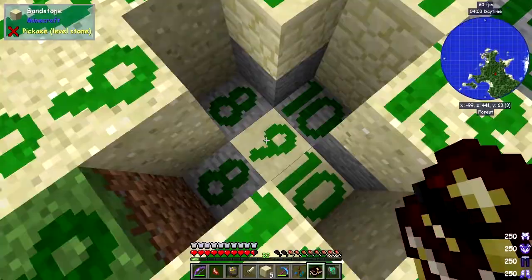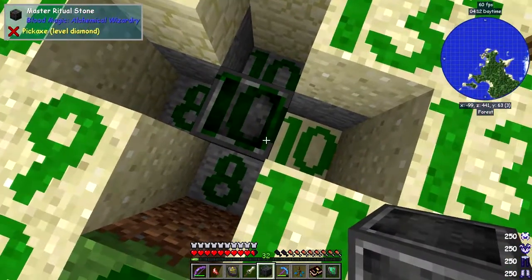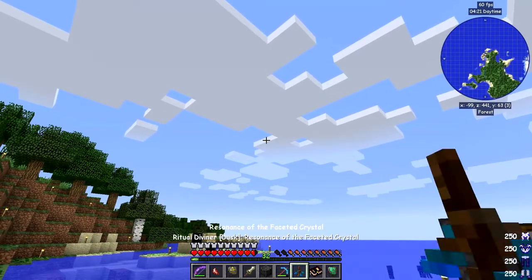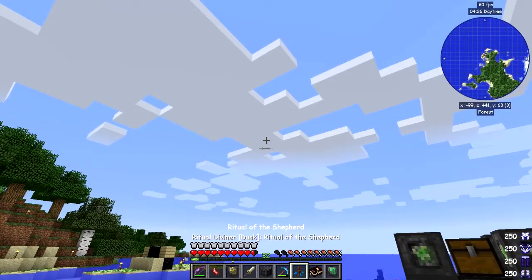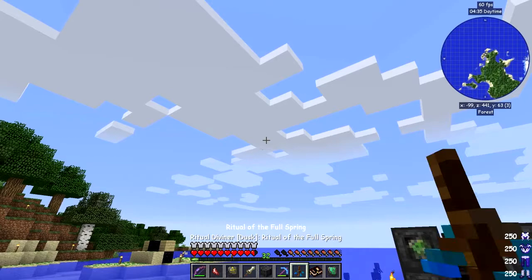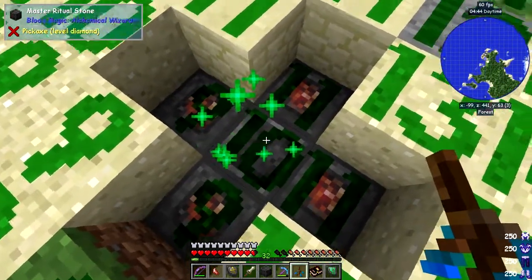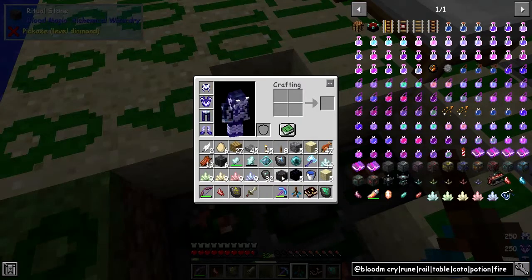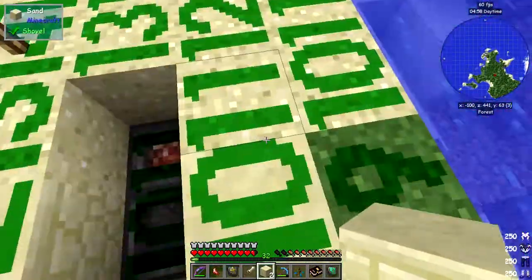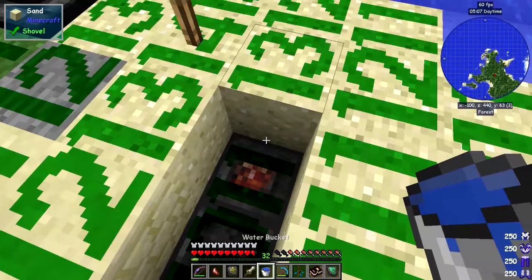Let's put the master ritual stone at the bottom. The one I'm looking for is the Serenade of the Nether — right-click to select it. Just four blocks down, and when we activate this it's going to produce a block of lava on top of the stone. Before adding lava, fill up three of these positions with Sunstone. Then we can activate it and it will produce lava.